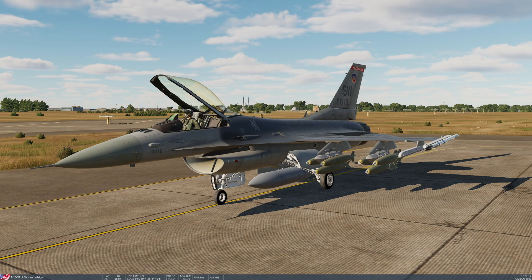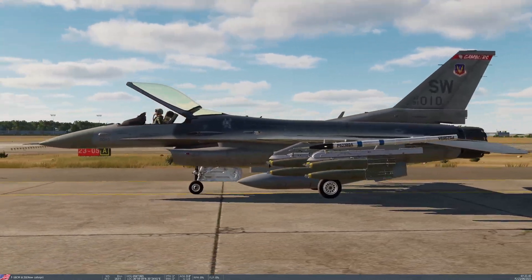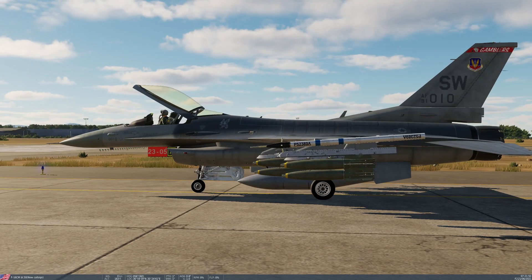The F-16 is cleared to carry the Mark 82 and Mark 84 classes of unguided bomb. Mark 82 is what's on the aircraft right now — it's an unguided 500 pound weapon, with the Mark 84 being an unguided 2,000 pound weapon. Today's loadout is six Mark 82s on the inner pylons and six Mark 82 Snake Eyes on the middle pylons. The Snake Eyes are exactly the same as the standard Mark 82 except they have a tail kit, and the tail kit has fins which pop out after drop and slow the bomb down — so they're high drag, or retarded, bombs. This allows you to drop them lower and slower and closer to the target without your own aircraft being in the blast or fragmentation pattern.